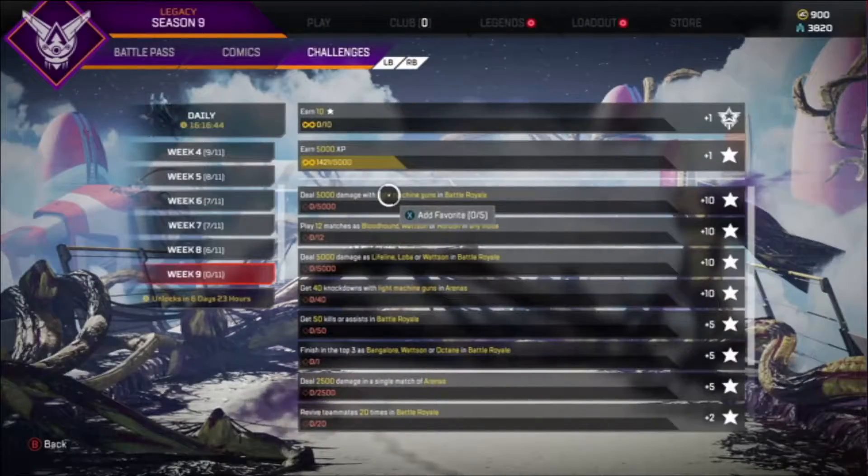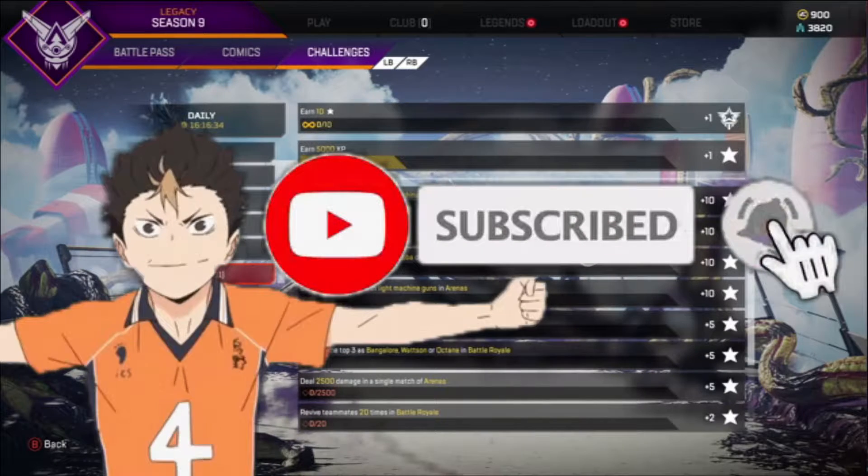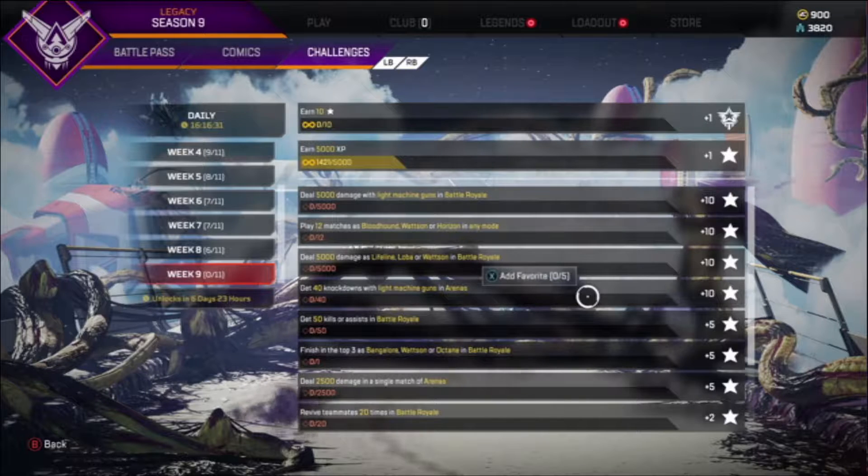Starting off first, you need to deal 5,000 damage with light machine guns in a battle royale mode. Then coming up next, you have to play 12 matches as Bloodhound, Wattson, or Horizon in any mode. Following this, you have to deal 5,000 damage as Lifeline, Loba, or Wattson in battle royale. Then coming up next after this, you get 40 knockdowns with light machine guns in arenas.